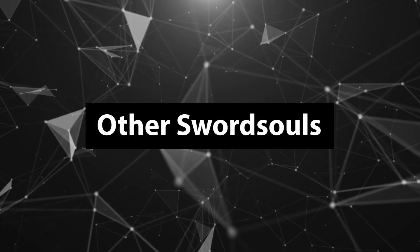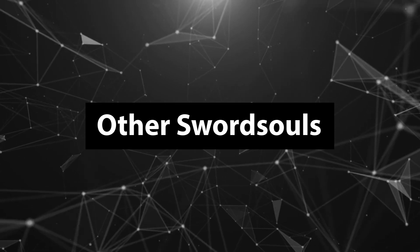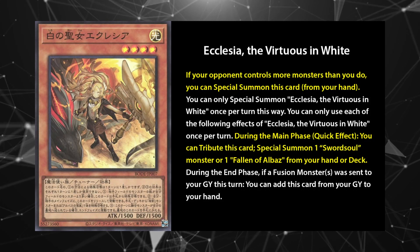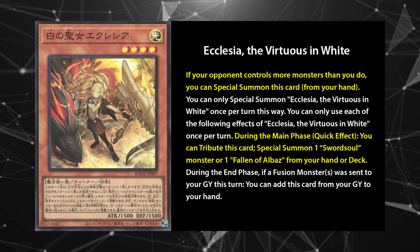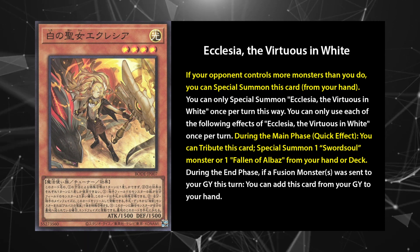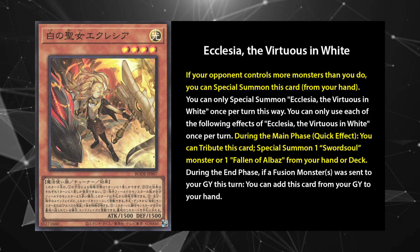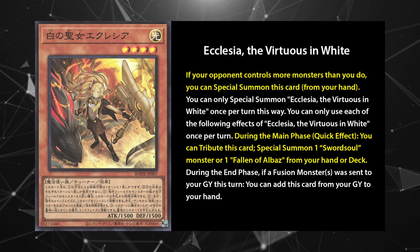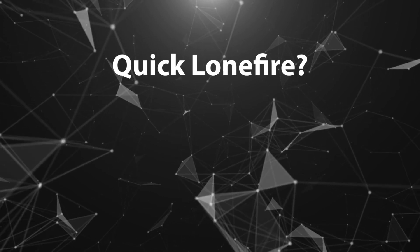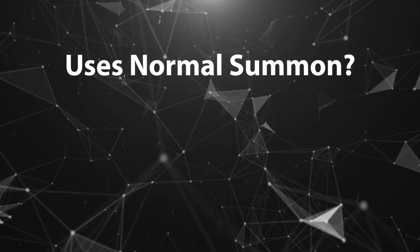There are a few other cards in the Sword Soul archetype, but they're frankly not that good, with offbeat effects that don't synergize well with the game plan. One exception is Ecclesia, the Virtuous in White — a level 4 spellcaster tuner who summons herself when the opponent controls more monsters than her player. Although she doesn't have the Sword Soul name, on a main phase quick effect she can Lonefire Blossom any Sword Soul monster. A Lonefire Blossom quick effect is fantastic, and being a level 4 tuner makes it even more appealing — but she has to be normal summoned going first.